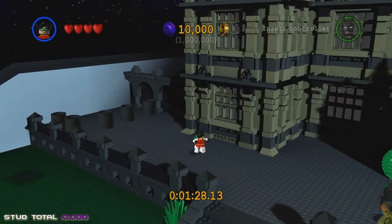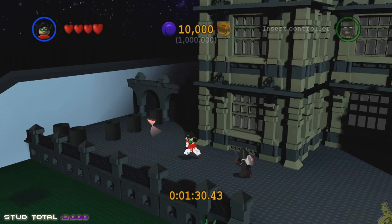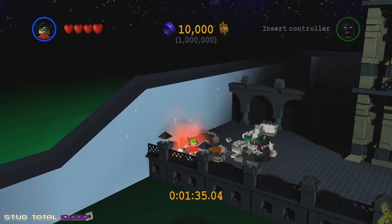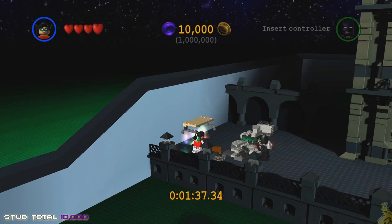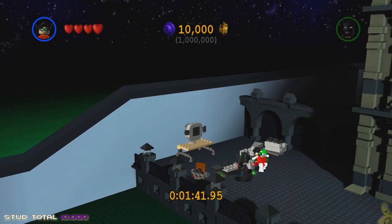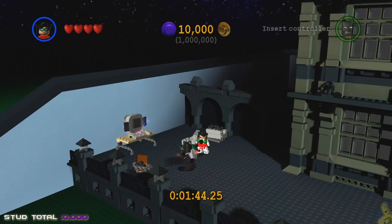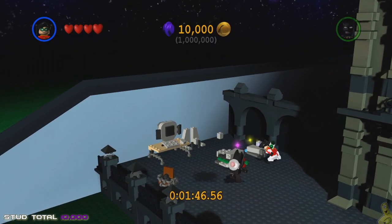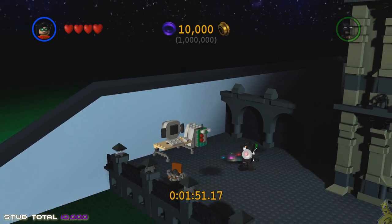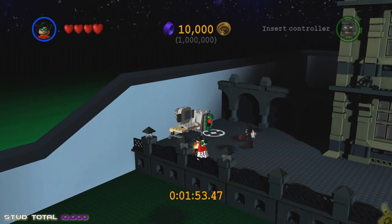We're heading to the back left corner to take out all of the black bins. Inside those bins is a bunch of bouncing bricks, and we're going to build those up into a computer. We'll use Robin in the techno suit to do that, and once it's built we hop in the chair.